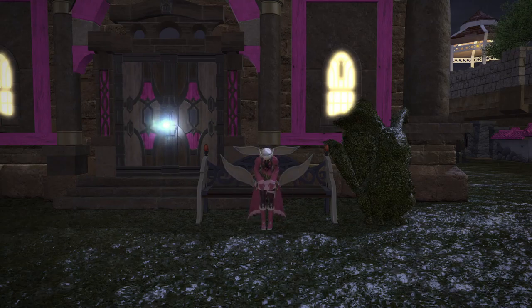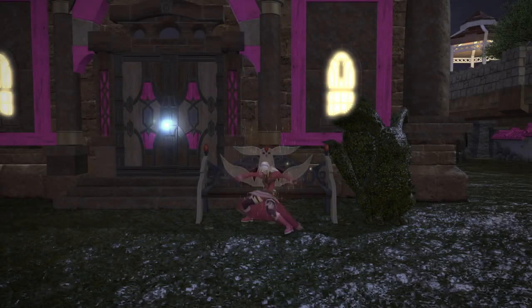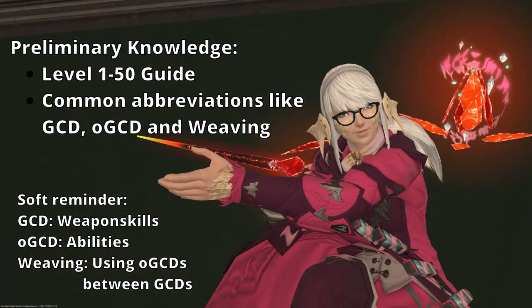In this guide, we'll go over all of the actions the Ninja learns from level 50 to 90, in order. We'll go over how each action is meant to be used, and when applicable, the recommended way to use it. We'll also summarize changes to the rotation at level 60, 70, and 80. In the final summary, we'll take time to outline both an opener and general rotation, as well as cover stat priorities. Please be aware that this guide assumes you have some preliminary knowledge as listed here. Relevant videos can be found in the description or the top right corner.